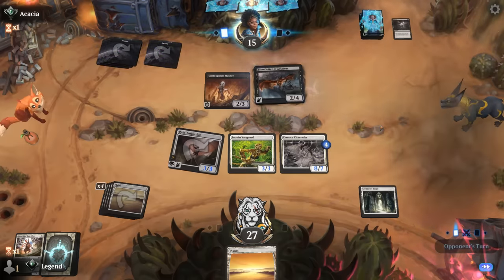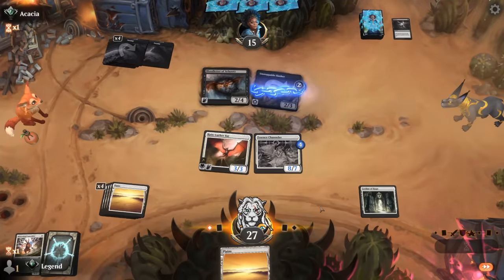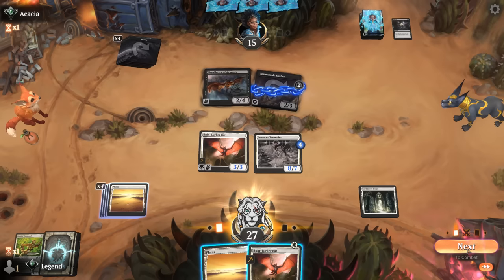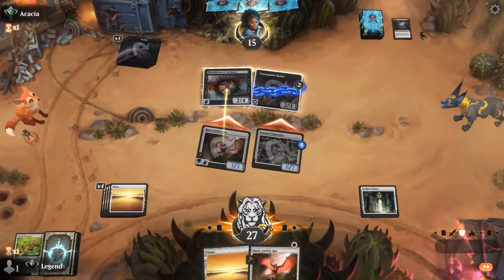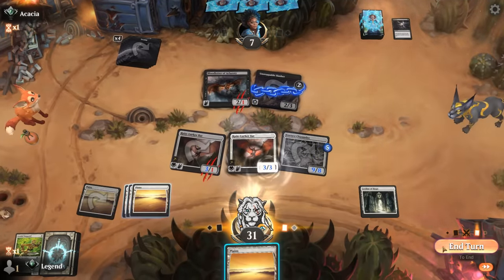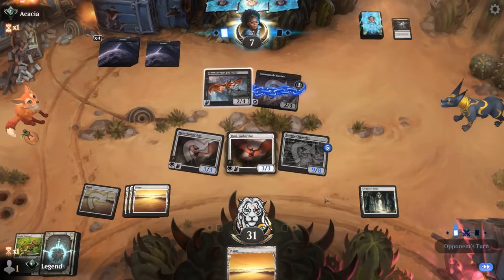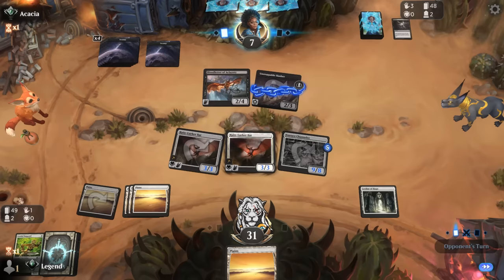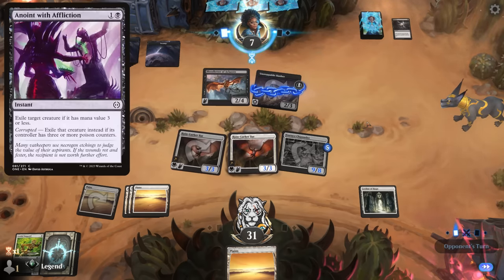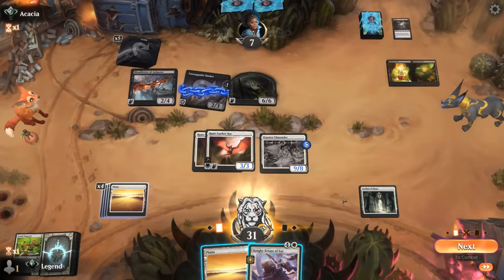Now we have two creatures that can get in front of the Slasher. Could have maybe considered attacking with Channeler to move the counters onto Vanguard, although it's not a trade I'm excited to make — keeping three creatures in play is important to enable Vanguard. The opponent did actually have the combo. We can just trade Vanguard for Slasher, then go ahead and attack, probably fine to send in Ruin Lurker to gain some more life. Knight-Errant is an interesting draw now.